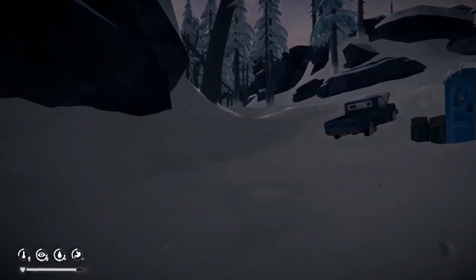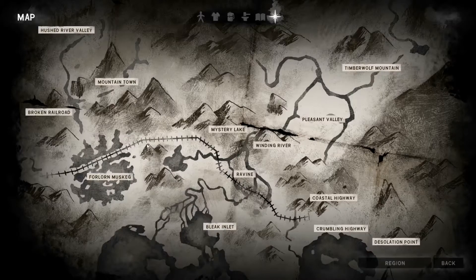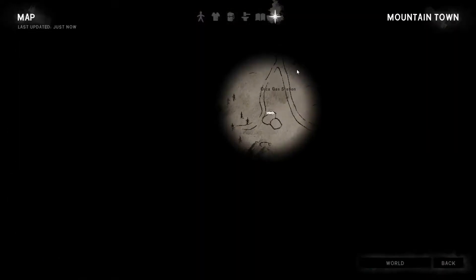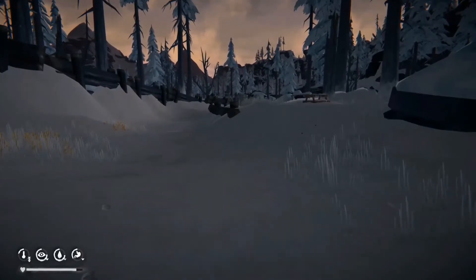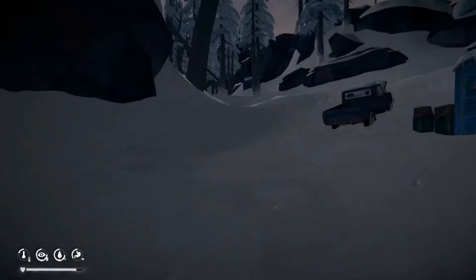There is some place there. If I go to the world map, this is a mountain town. There is a path that goes somewhere — a path that goes here and there is a path that goes in two ways. So where should I go next? I want to go this way. That's where I came from, right? Okay, I'll go this way.